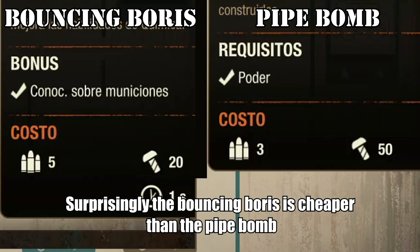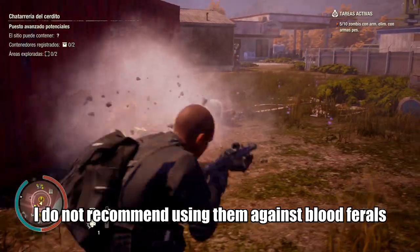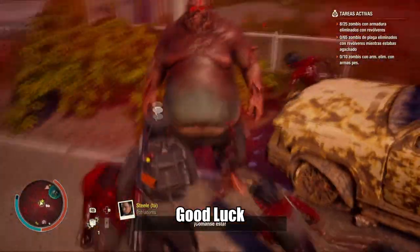Surprisingly, the bouncing bodies is cheaper than the pipe bomb, so it is a great investment. The bouncing bodies can also take on blood ferals, but I do not recommend using them against blood ferals since it's cheaper to just fire at them. That's all comrades, good luck.